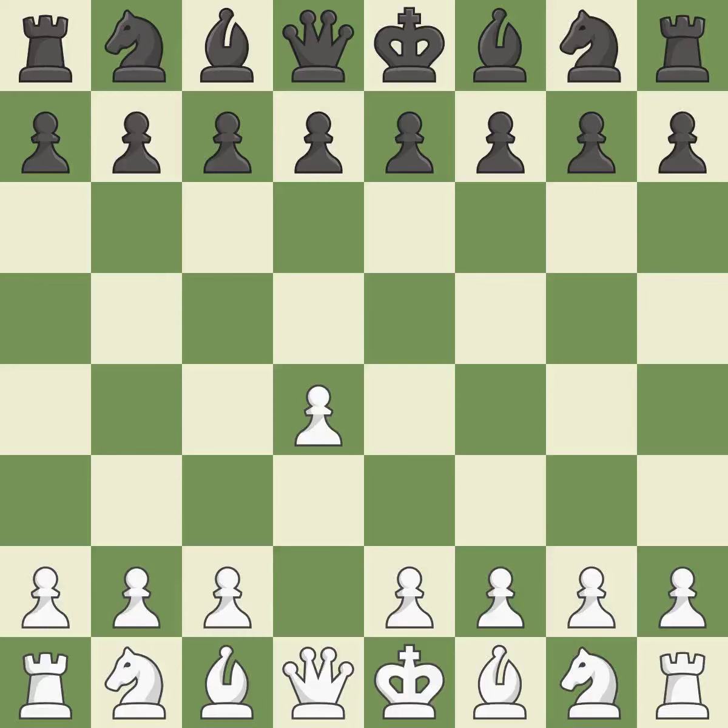Opening with the Queen's Pawn: the Indian game begins by controlling the important e4 square with the knight, rather than a pawn. By taking control of the crucial d5 square and creating a space on which the knight can move to c3 without obstructing the c-pawn, the move c4 helps to create a strong center.